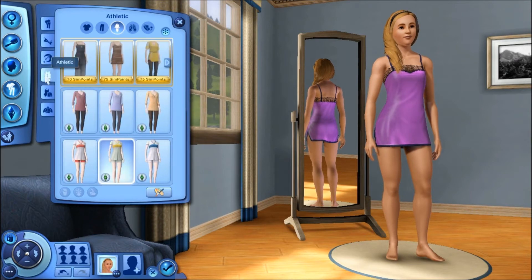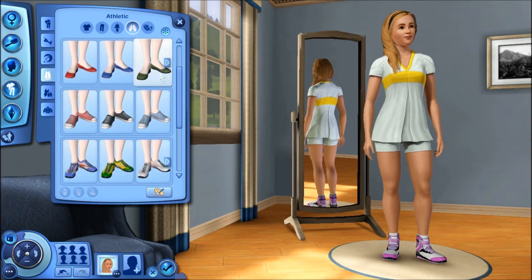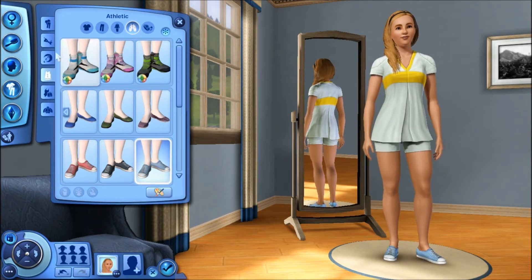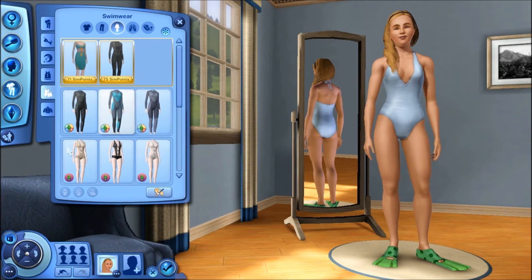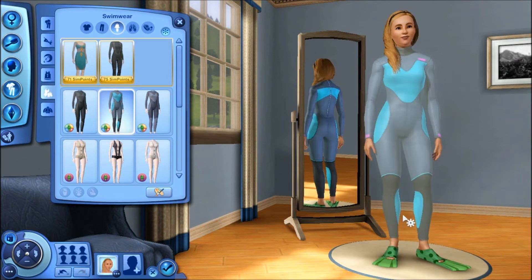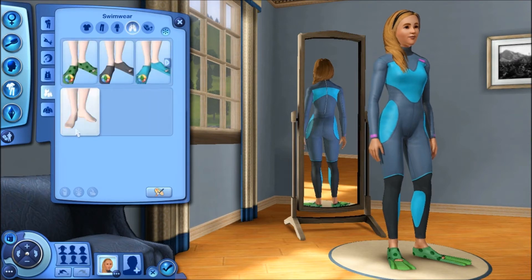Athletic — there we go. Okay, I forget if this is for it, I can't remember. Oh God, girl — why you got those shoes? No, I want her to have some shoes. Oh, that looks good. Swimwear. I really am tempted to use just one of these for the seasons LP, but it just doesn't look as good as I want it to. Yeah, why not? Now just make sure she doesn't have any — oh, that looks good.